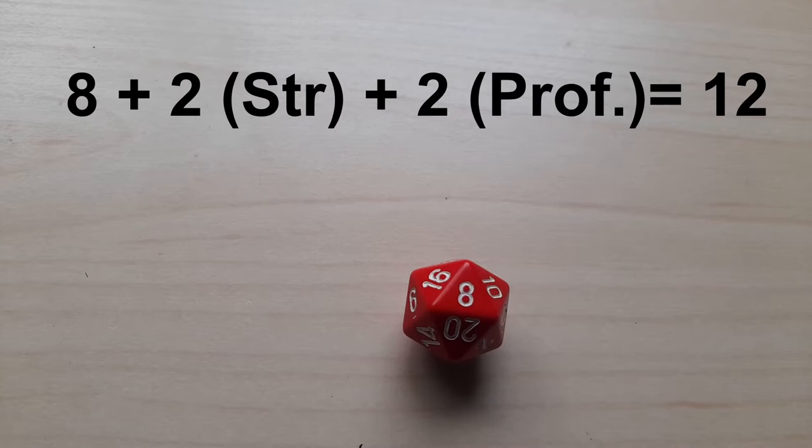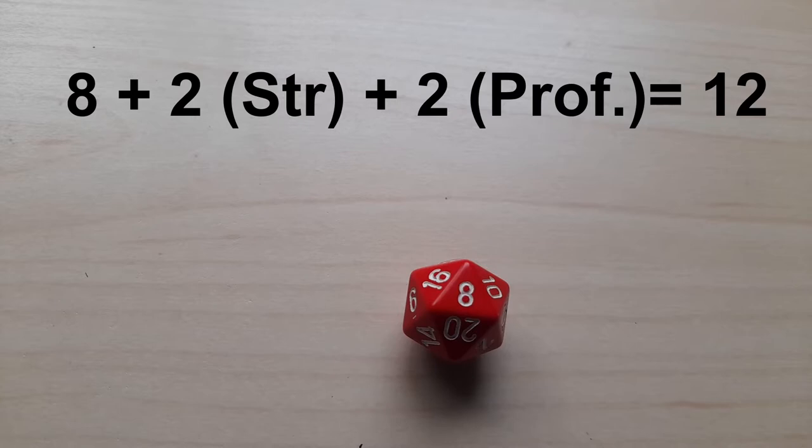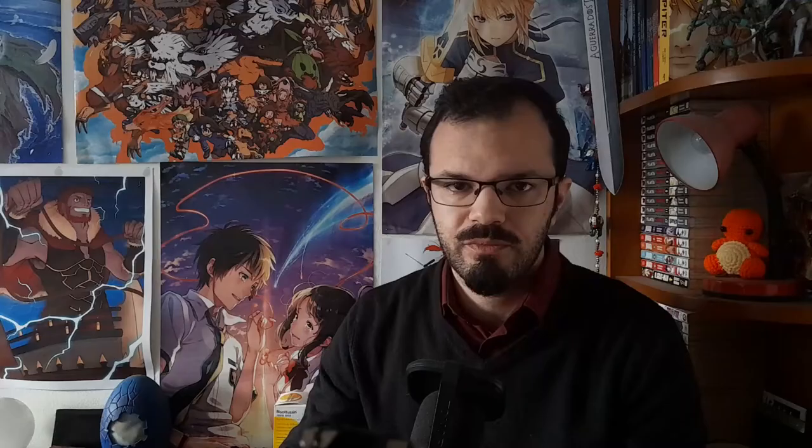Gorik's player only needs to announce to the DM: I rolled a 12 to attack. You only need the total number. The DM must then check the AC of the skeleton to see if Gorik hit. Normally the DM just answers if the attack hits or not, but let's pull back the curtain a bit. This is the skeleton's stat block — a condensed block of information that tells the DM all they need to know about running that monster. This is the skeleton's armor class, or AC. To hit, Gorik must roll equal to or higher than the target's AC.